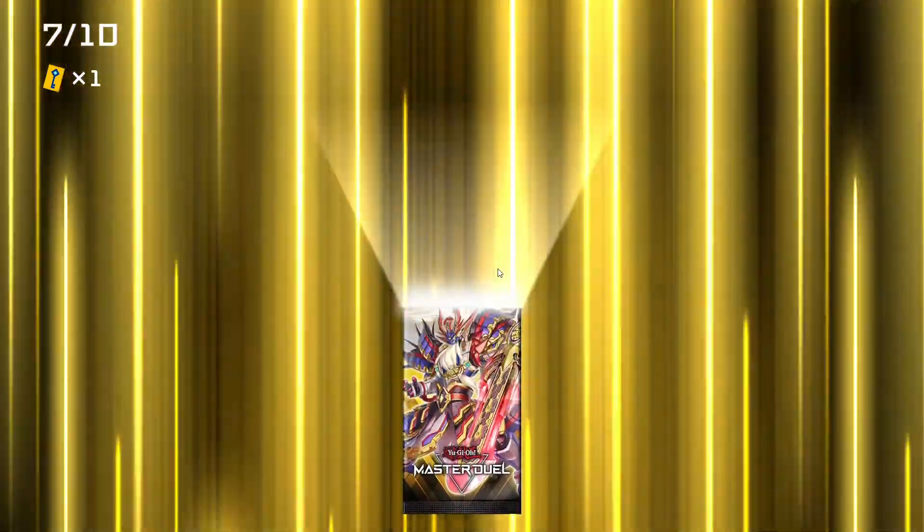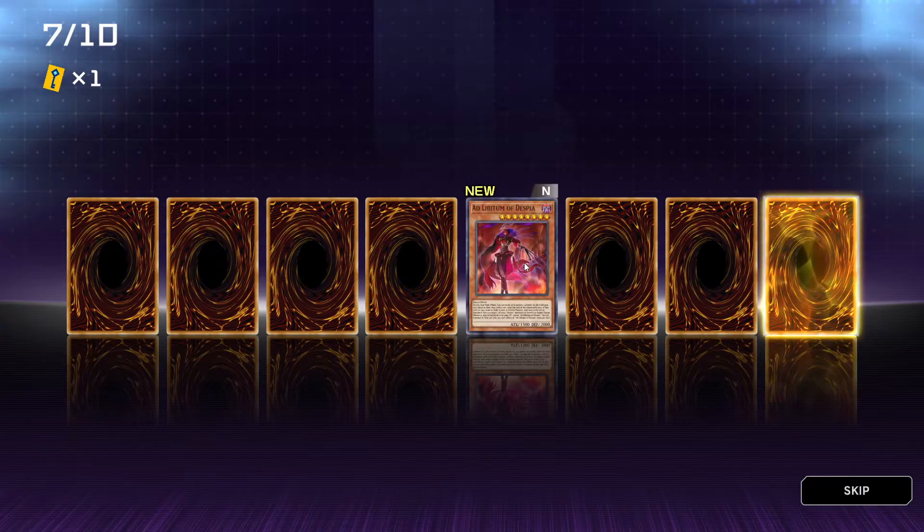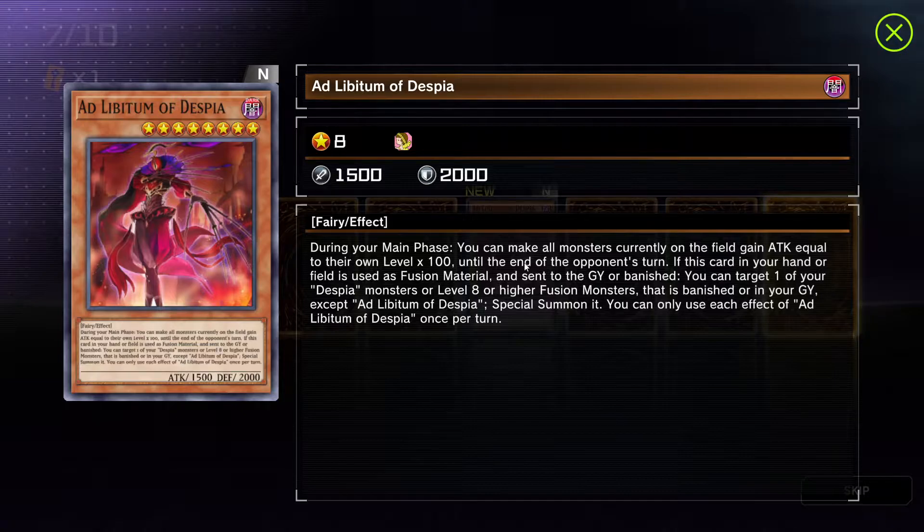Does that mean something when you get that animation? I didn't pay attention. Oh, this is a very special one — it's blinking in a different color. Ad Libitum of Despia — that's partially Latin. 8 stars, 1500 attack, 2000 defense, fairy effect. During your main phase you can make all monsters currently on the field gain attack equal to their own level x100 until the end of the opponent's turn. If this card in your hand or field is used as fusion material and sent to the graveyard or banished, you can target one of your Despia monsters or level 8 or higher fusion monsters that is banished or in your graveyard except Ad Libitum of Despia, and special summon it. You can only use each effect of Ad Libitum of Despia once per turn.